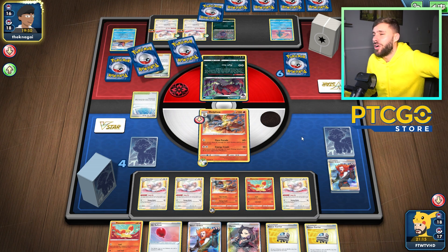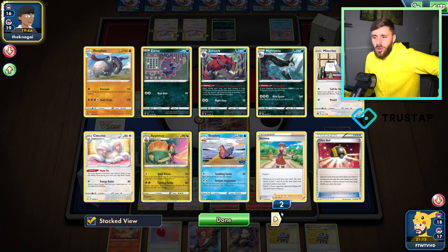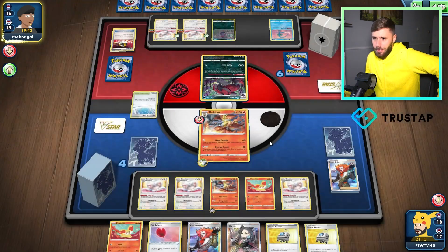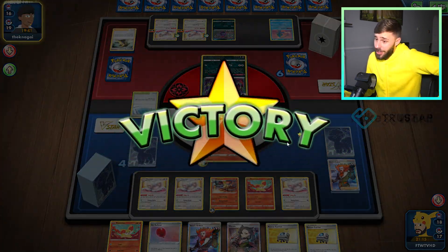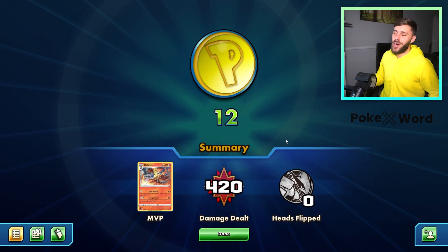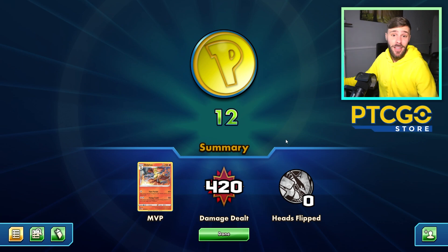What can they use right now? They can use Thick Mucus — that's for each special energy. Did they just whiff? Oh my god. Why are you playing Zoroark when you could be playing this? Clearly it is better. I played one game, so clearly every other game in the future I'm just going to win. Right, clearly it's just a better deck.